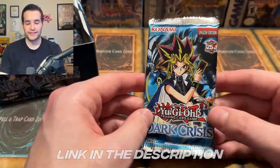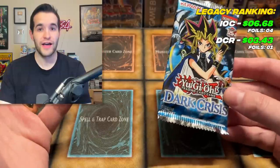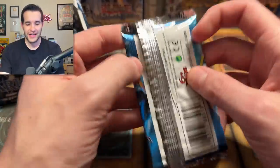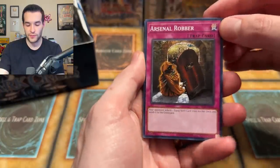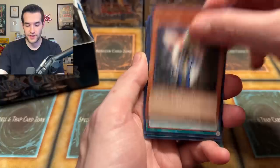You can pre-order any of the Legacy Booster Boxes. I actually don't think they're coming out with a Dark Crisis based on what I've heard, so the other five will be the ones you could pre-order. I know some people are upset there's no Dark Crisis, but this is the best you're going to get — what we're opening right now, 24 loose packs. Use my code down below for 5% off. They come out in July, so it's a couple months away, but it's going to be fun.